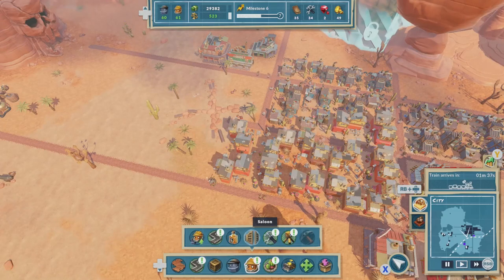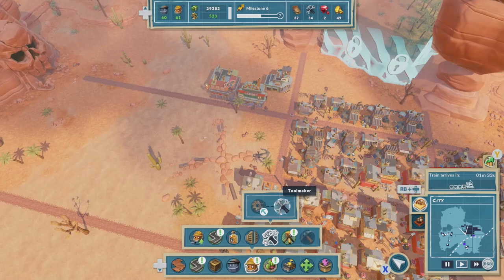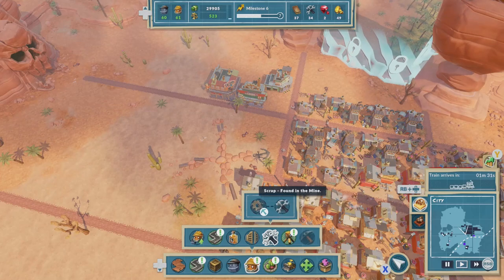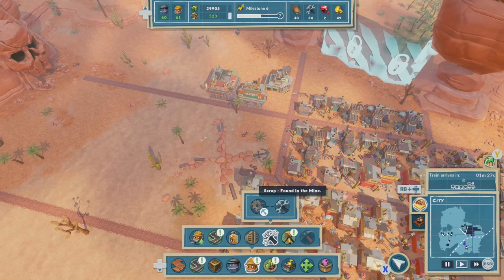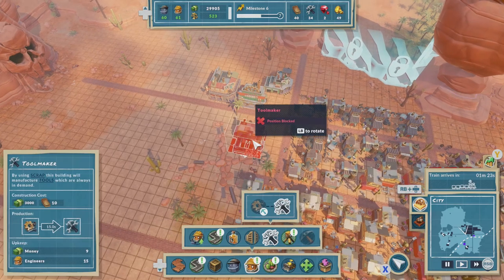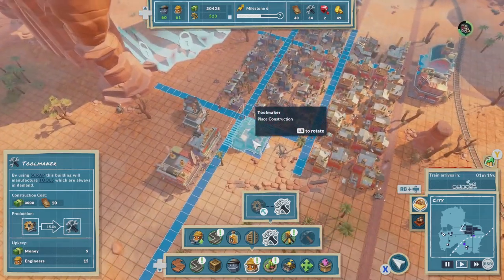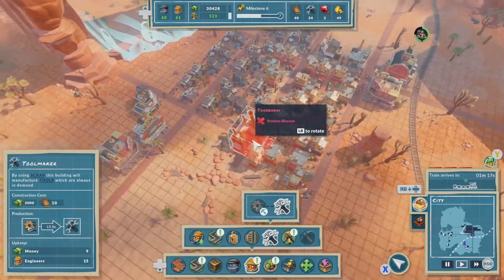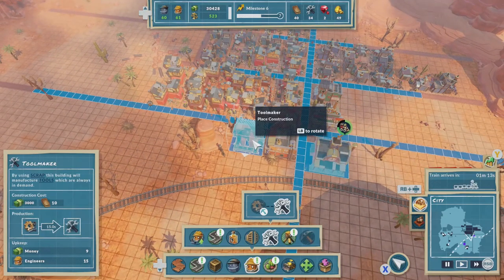These people want a tool maker — scrap found in the mine. I don't know if we have any scrap, we might. But these guys also need to have their needs met, so I think we should probably take care of the ones closest here first.